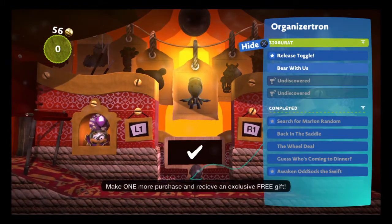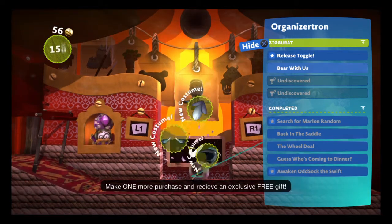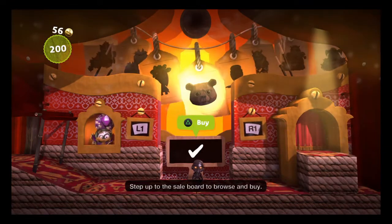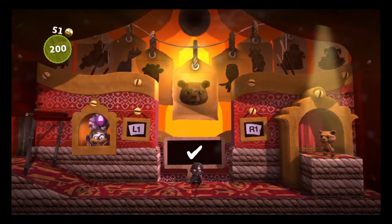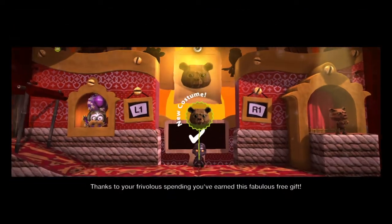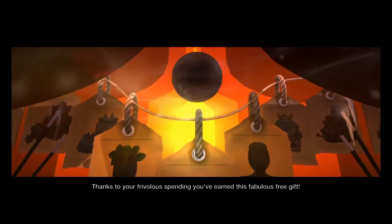Make one more purchase and receive an exclusive free gift. Step up to the sale board to browse and buy. Thanks to your frivolous spending, you've earned this fabulous free gift.